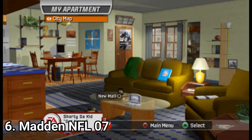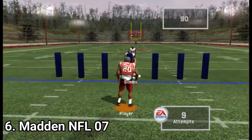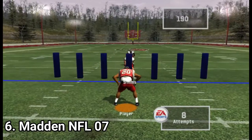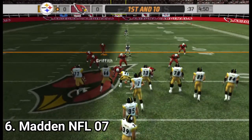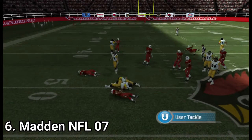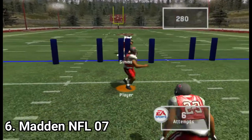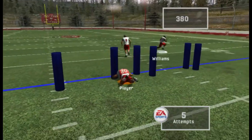Madden NFL 2007 introduces the highlight stick, a new kick meter, and lead blocking controls. The highlight stick is a new version of the track stick used for runners on offense — you can use it to pull off many sorts of jukes. The lead blocking controls let you switch players when defending, so you can take the defense into your own hands rather than leaving it to the CPU. The Superstar mode is back with more options, and the Franchise mode also lets you scout rookies. The graphics have plateaued — this is the maximum the console has to offer in terms of graphics for NFL.